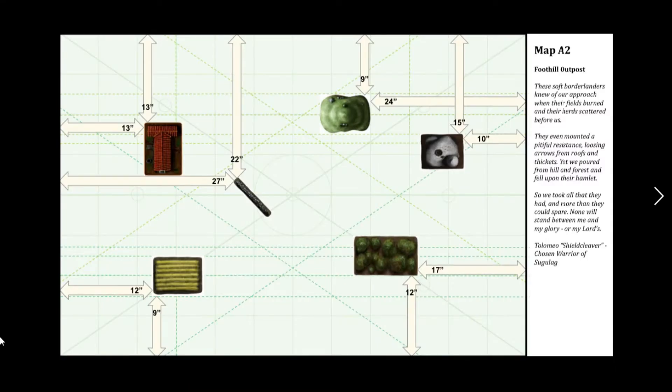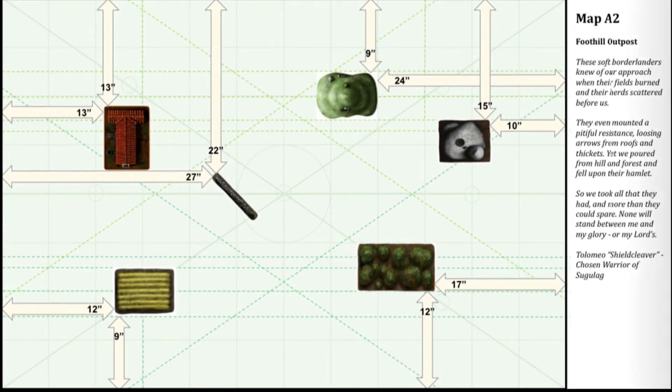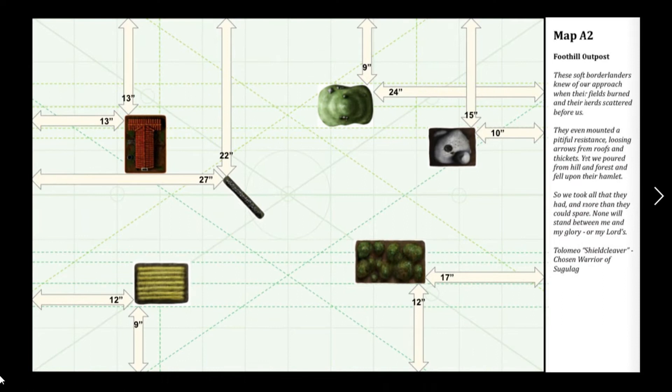We played Map A2, Foothill Outpost. These soft borderlanders knew of our approach when their fields burned and their herds scattered before us. They even mounted a pitiful resistance, loosing arrows from roofs and thickets, yet we poured from the hills and the forest and fell upon their hamlet. So we took all that they had and more than they could spare. None will stand between me and my glory or my lords — Ptolemao, Shield Cleaver, Chosen Warrior, Osugulug.